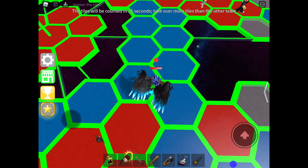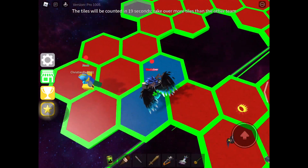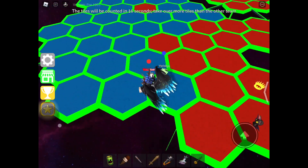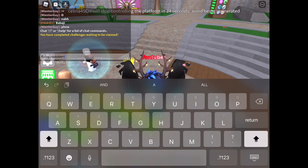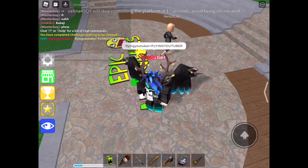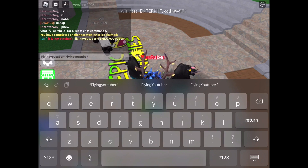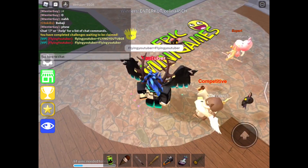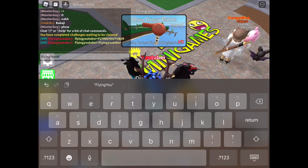And if your username does not have any actual words in it, then it will just take your whole username and put it as capital letters. Some people don't really like that, but it's just the programming. So if your username was something like 'flyingyoutuber' in all lowercase, it would be your full username as your title. But if you had something like 'FlyingYoutuber', it would be 'Flying YouTuber'. And if you had 'Flying YouTuber' with a space, like I have right now, it would be 'YouTuber', because it takes either the first or the second word.